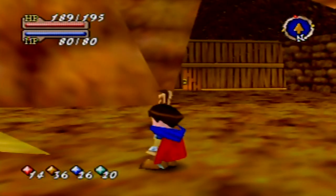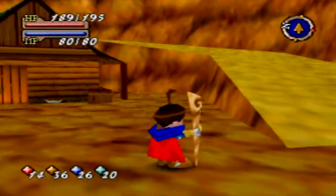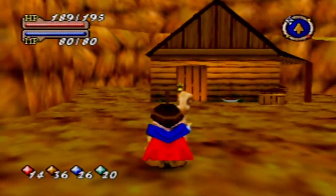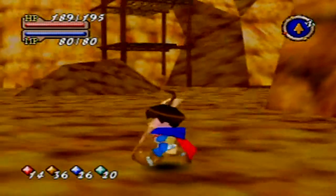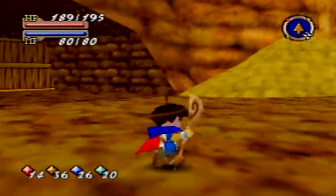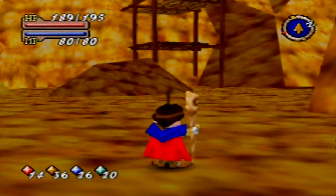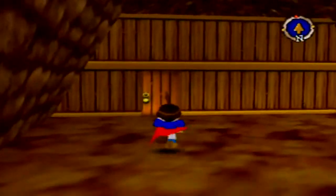Just a second, you guys. Anyways, where was I? Oh yeah, there's a house here. I think inside there's a spirit or something. There are a bunch of spirits down here, actually. There's even a spirit way over there. But who cares about that? Instead, we need to enter this door.